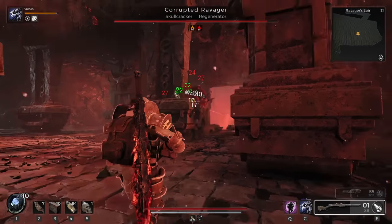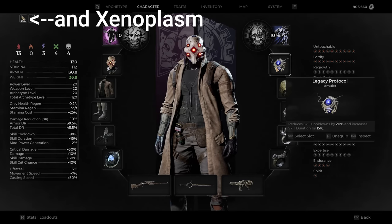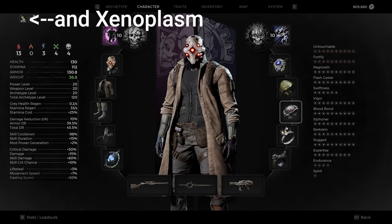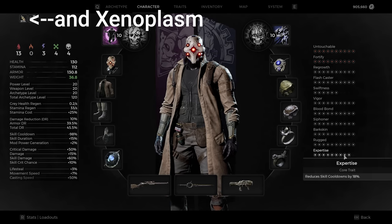Let's explain how we're reaching 100% cooldown reduction. The new Legacy Protocol reduces skill cooldowns by 20% and increases skill duration by 15%. Pair this with Burden of the Rebel, Stargazer, the Black Pawn Stamp, and the Mythic Cooldown Reduction Fragment. Putting points into Expertise allows you to hit that 100% mark.